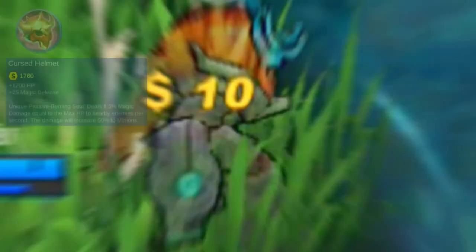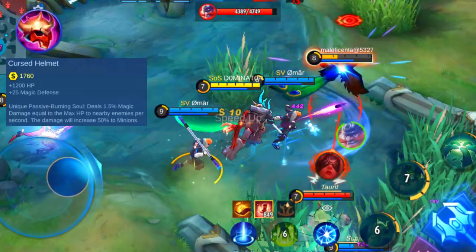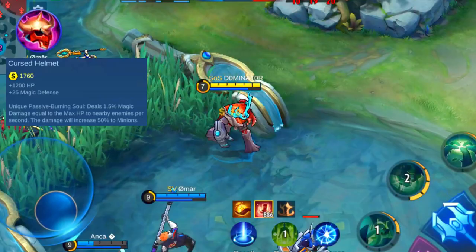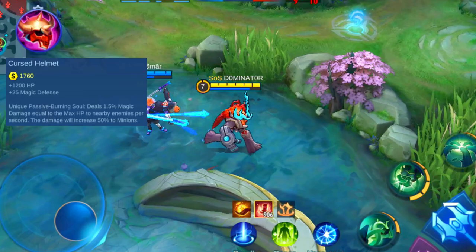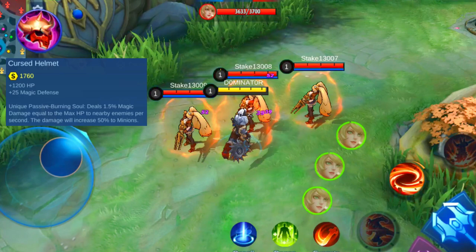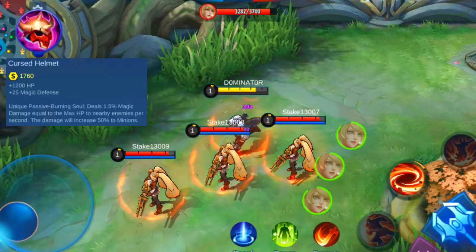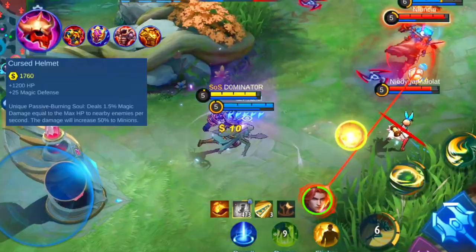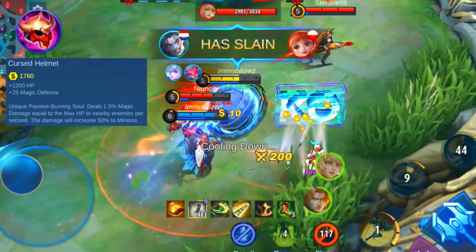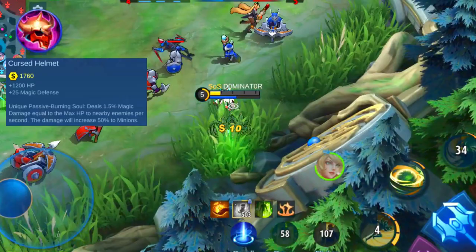The next item increases your magic defense and also has an offensive component — it's called the Cursed Helmet. The base stats will provide your hero with 1200 HP and 25 magic defense. The unique passive burns all enemies surrounding you for 1.5% of your max HP per second, deals magic damage, and its damage is increased by 50% against minions. So the passive gets stronger the more HP your hero has. Therefore it's a great pick with items like Queen's Wings, Guardian Helmet, and Twilight Armor. It can be a decent pick on heroes like Hylos, Uranus, and Belmond. Don't pick it on heroes that don't have to come close to the target or should mainly build defense, like Baxia, Johnson, Tigreal, and Atlas.